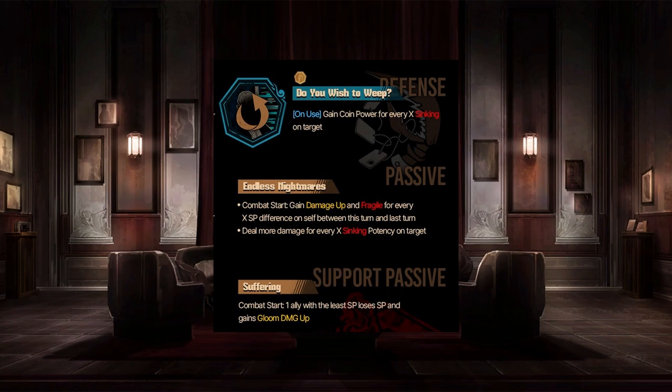It seems like it works either way — so like you get him to low SP, and then if you get him back up to full SP next turn, you'll also gain a bunch of damage up and fragile. We'll have to see how it's phrased when the ID actually releases. And deal more damage for every sin bonus on target. Reminds me a lot of Branch of Knowledge on Sinclair, where on heads you lose sanity and on tails you gain sanity, and the passive benefits you for getting positive and negative coins back to back. This might be similar — you're kind of flip-flopping between high and low just to keep stacking the damage up. The self-fragile is very cool — weakening yourself for the sake of dealing more damage.